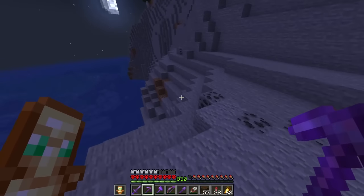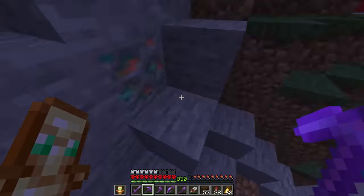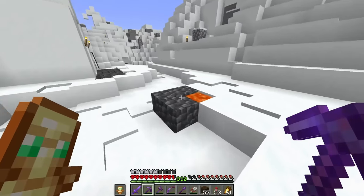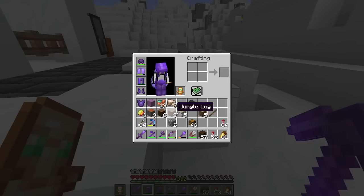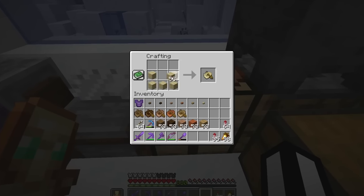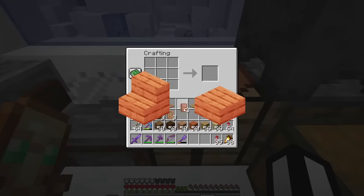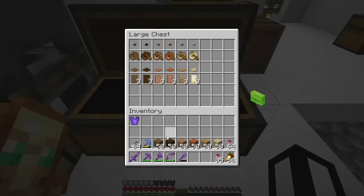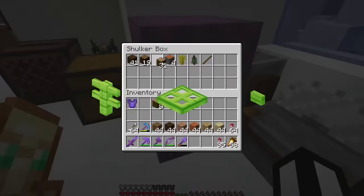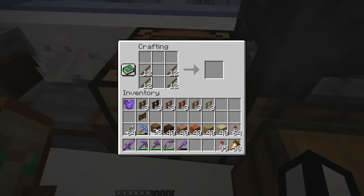We should probably start collecting all the ores — we've got coal, raw iron, and raw copper. Before we get the rest, let's craft up all the items we can get with the different types of wood. It's hard to decide what counts as an item versus a block. We're not going to count half slabs or stairs, but buttons, trap doors, and fences will all be counted. We better get collecting.